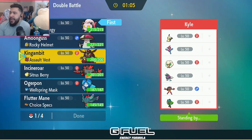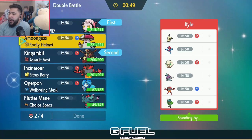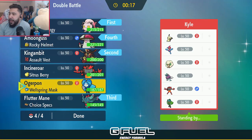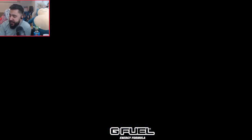I do kind of like Screamtail King Gambit here — I think they're really, really good into most of this. The question is what do I want to bring in the back? I really do want to bring Incineroar, but with that Defiant Ogre Pond it can be very scary. I think Ogre Pond is a bring. I'm trying to decide if I bring Amoonguss or not — Amoonguss can definitely slow things down and has some really good redirection. It also probably walls their Ogre Pond, but they do have some Fire-types I'll have to deal with.